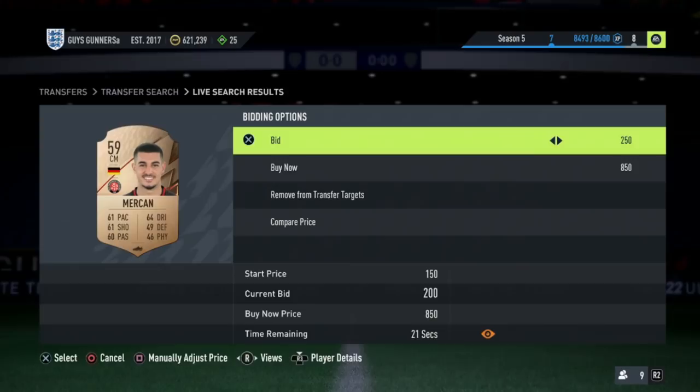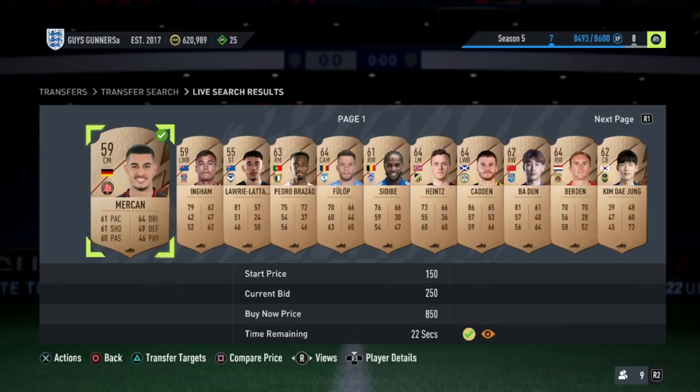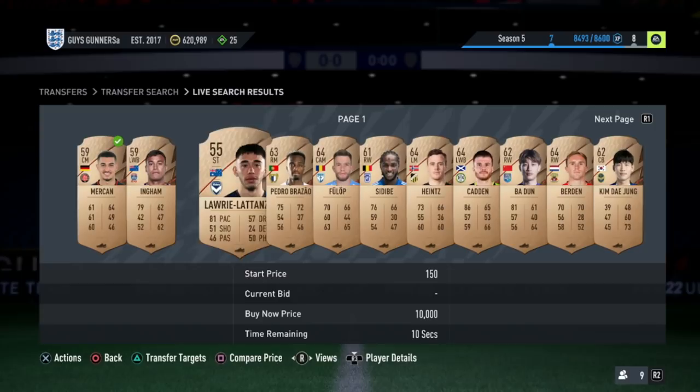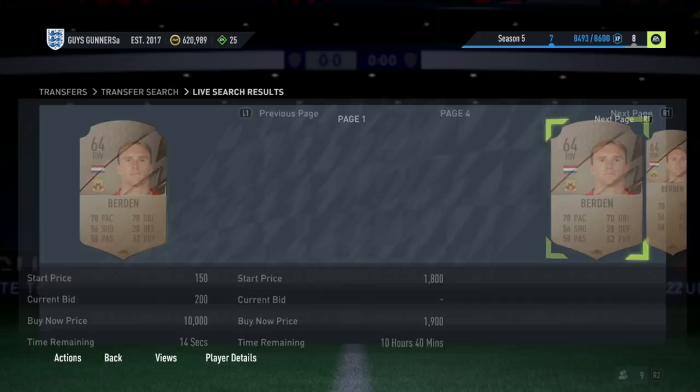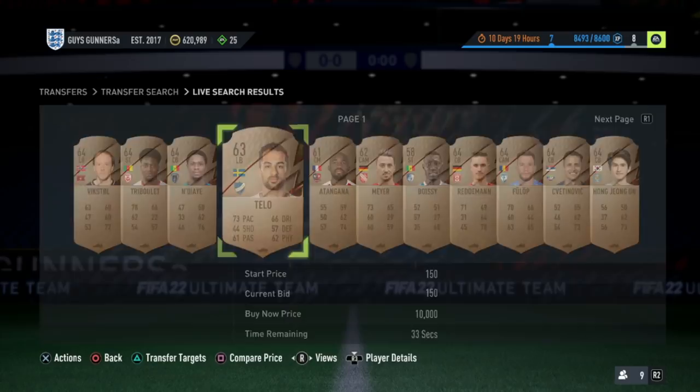Exactly what we have here on this Mercant. You then want to try and win this card on bid for cheaper than the minimum buy now, and try to make at least 100 coins profit after tax is accounted for. So if we can try and win this card on bid for 250 coins, we can then sell that on for 500 coins. You guys just want to continue this method, finding other cards with bids on and having a look at the cheapest card on the market. This guy's cheapest buy now on the market is looking like 500 coins — perfect. We can go pop a bid on him.